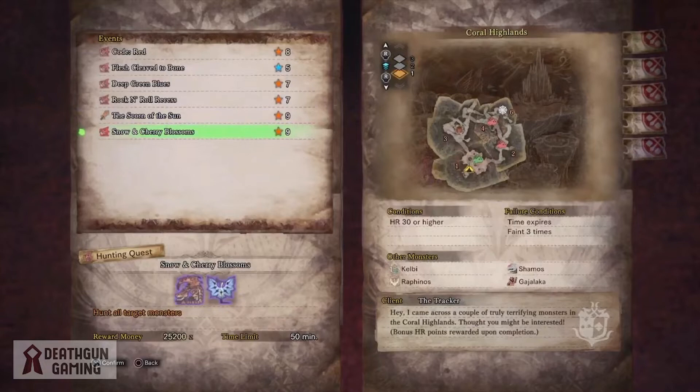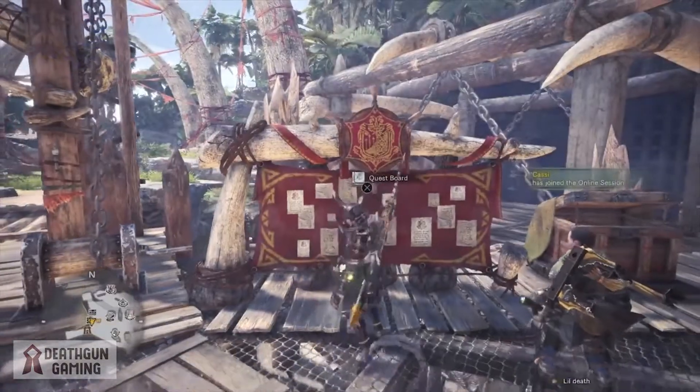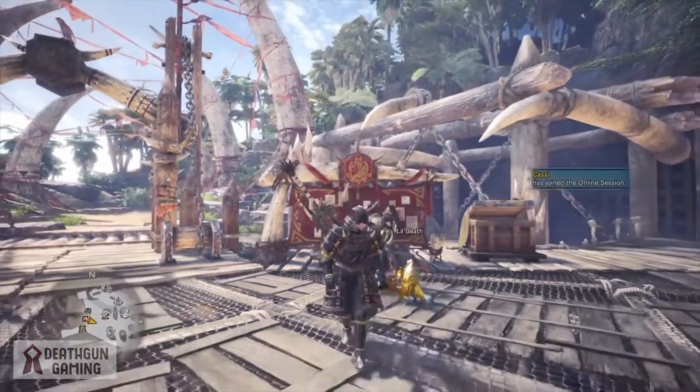Our last event quest is Snow and Cherry Blossoms, where you face off against a Tempered Pink Rathian and Legiana. This quest is known for being one of the best when it comes to getting hunter rank, so if you're still trying to reach a milestone, I highly advise you check this out.